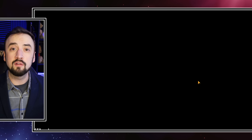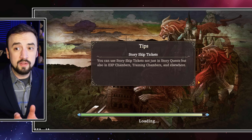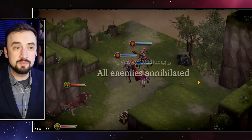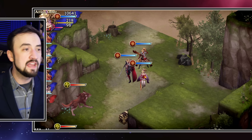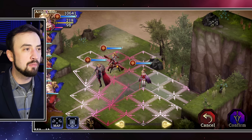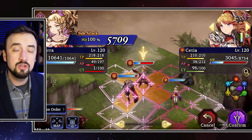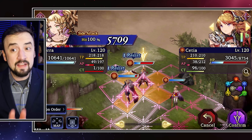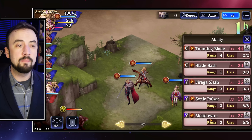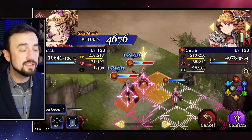With Flame Tongue equipped, my Magic goes down from 1564 to 1488. But what does that do to actual damage numbers against a low Spirit, low Slash Attack Resist unit? The low Spirit is actually a plus for Flame Tongue because it doesn't have Spirit Piercing — but with Setia's low Spirit we don't care about Spirit Piercing. Against Setia, the Limit Break goes to 5,709 — up from 5,296. That is a significant increase in damage.